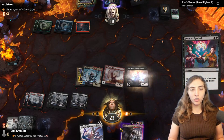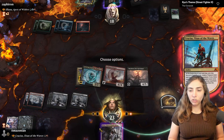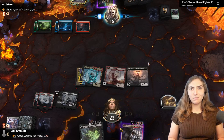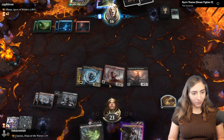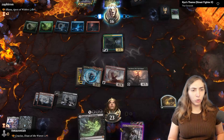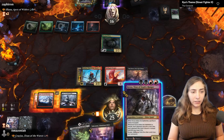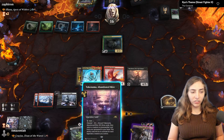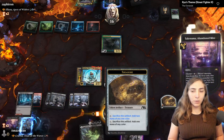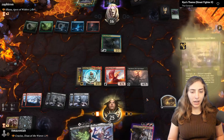I cast Bond of Revival on Shouldred, bringing her back. I discard Ulamog via Crucius and choose Lesser — Ulamog is the most expensive card in my deck, so choosing Greater gets nothing. I find Agademe's Awakening, which is both a land and a reanimation spell. A Marilee Pixie is a potential mutate target. I use a Takanuma Channel to fill up my graveyard, put Ulamog into my hand, and then escape Crocs using five cards.